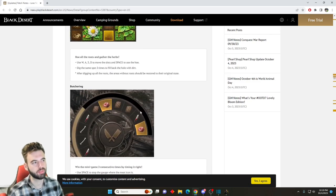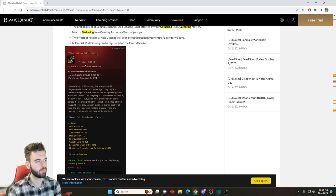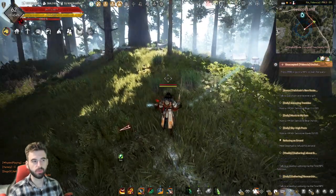Essentially, little mini-games will now pop up that'll let you get different items. Also, you have the opportunity to get the Millennial Wild Ginseng, which is a 3 billion silver drop on release. However, on NA it's currently going for 6 billion if you can get that one — so a pretty nice little drop that you have a chance to get from doing it.